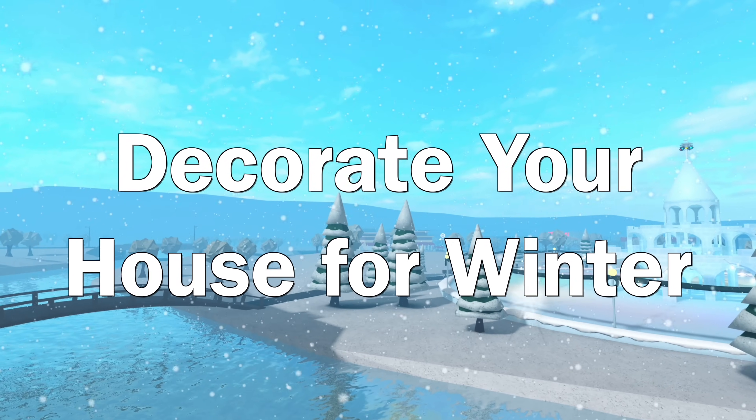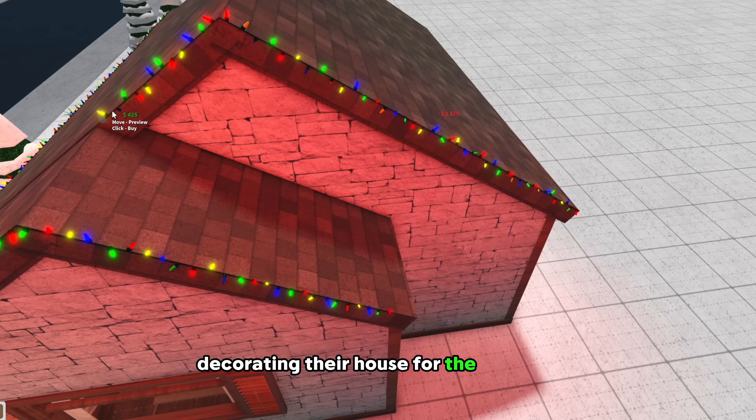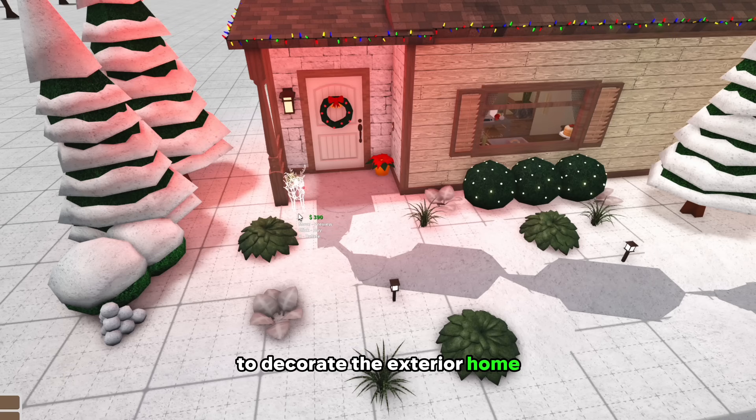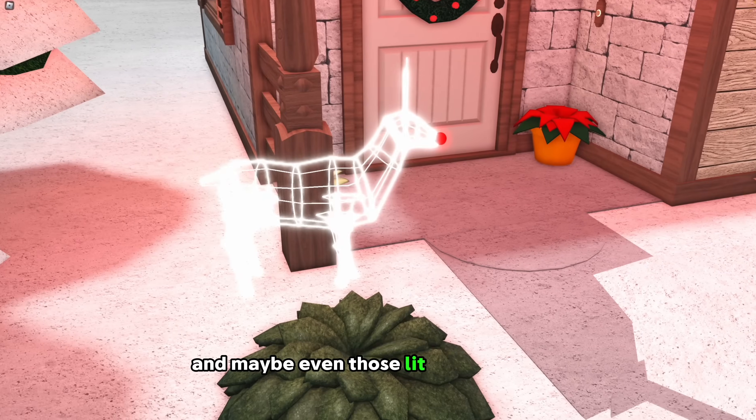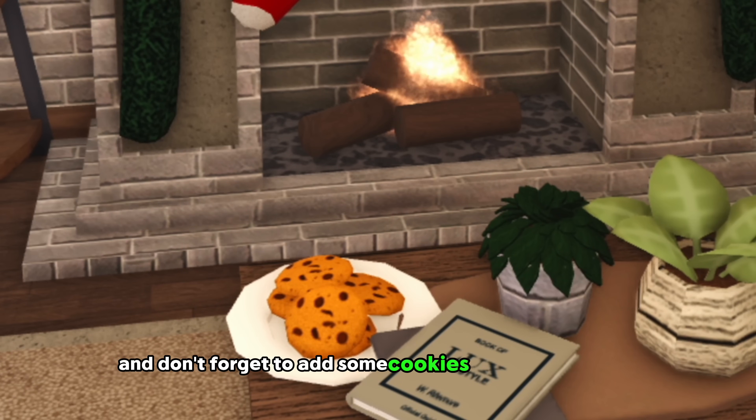Number three: decorate your house for winter. Who doesn't love decorating their house for the holidays? There's lots of lights to choose from to decorate the exterior of your home. Feel free to even mix and match. Might as well add those inflatables too, and maybe even those lit-up reindeer. And don't forget to add some cookies and milk for Santa.